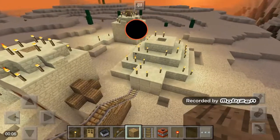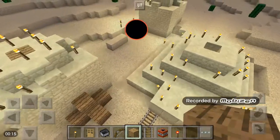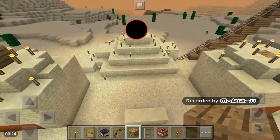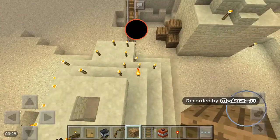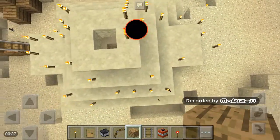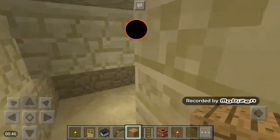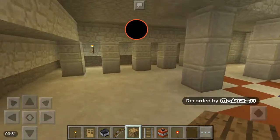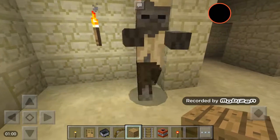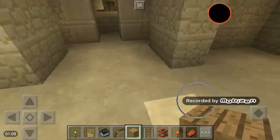Hey guys, welcome back to another gaming video. This time we left off on a highest railroad. I found this structure randomly — I don't know what it's called. I added torches and some wood, but the rest was already here. I'm not a huge fan of hidden castles and things like these in Minecraft.